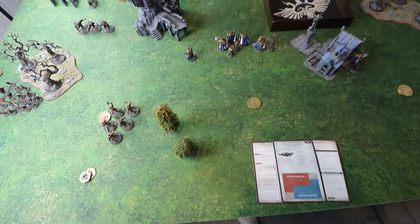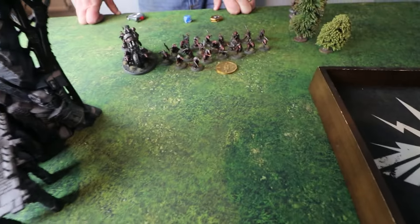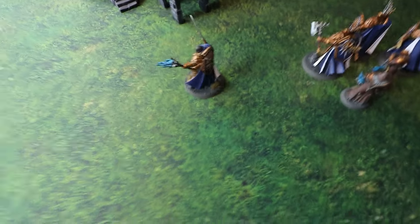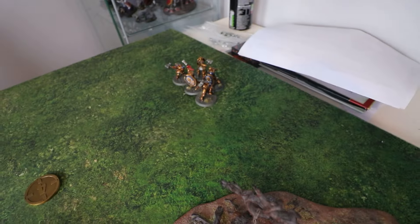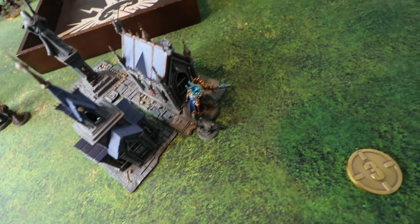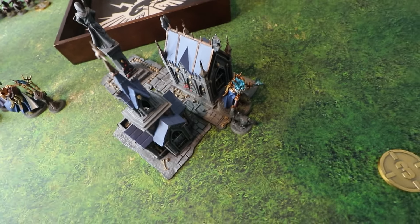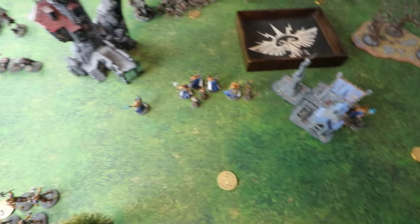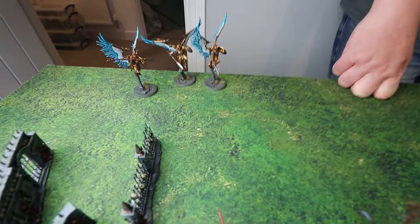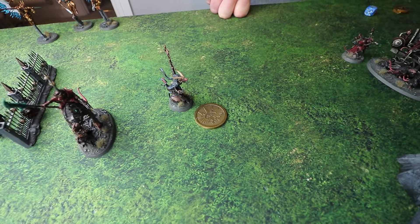In the movement phase, the Stormcast make some aggressive pushes. Units in the middle run up to face off against the Skaven next turn. Matt moves onto objectives and gets two units onto them. His Lord Veritance, having failed to Translocate, is cowering behind a building to get into a better position next turn. At the end of his turn, the Prosecutors come down from the celestial heavens and get 3d6 for their charge — Matt wants to try a long ball charge to take the objective off Dave.